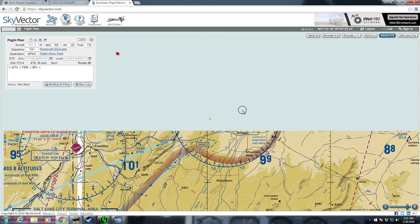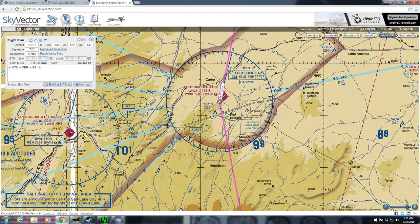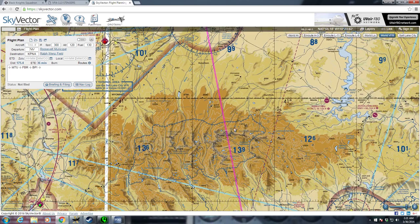Now we come up to my next waypoint — it's going to be direct to Fort Bridger, 108.6. We'll be coming in on the 357 radial. We'll hopefully identify that once we're clear of the mountains, so that's a rough checkpoint for us.